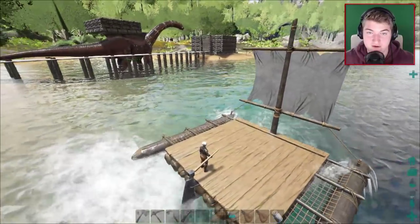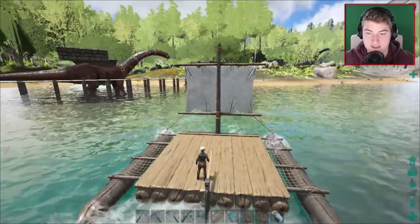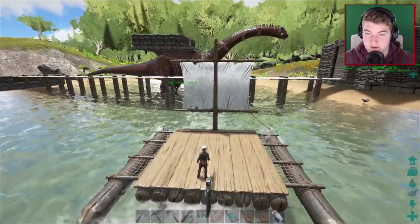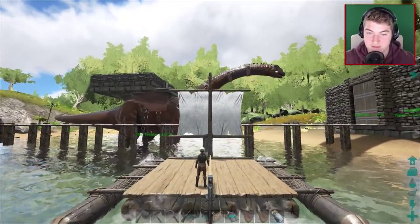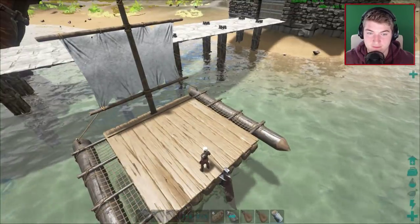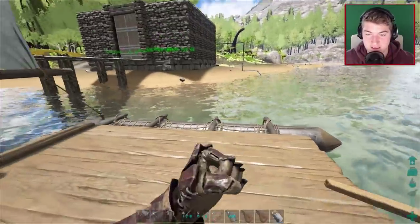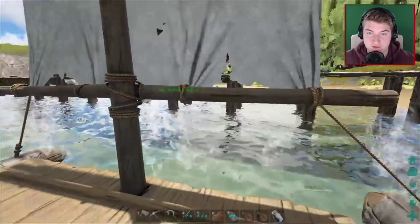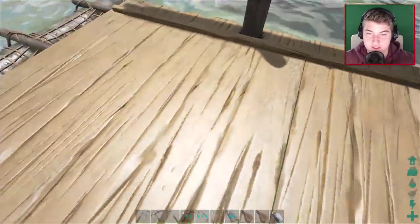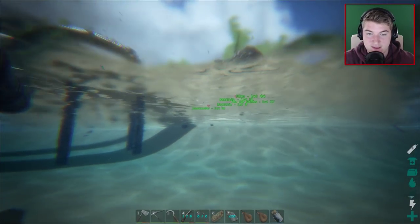We phase through the rock — that's fine. Looks like it's crazy laggy; I can't even turn this thing. It was a lot better in single player. Looks like the boat takes up about three pillars, so I'm going to do it in that way. The boat is about three pillars wide, so you'd just put those there and those there.